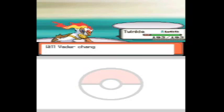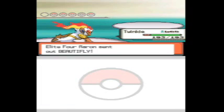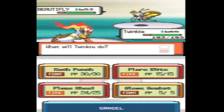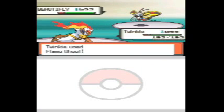Bug is weak against Flying and Fire, so really whatever you want. Go up against Aaron, he's pretty easy, not a huge challenge, but it's a good way to get you warmed up for the other Pokemon trainers in the Elite Four, because there's some really good ones.